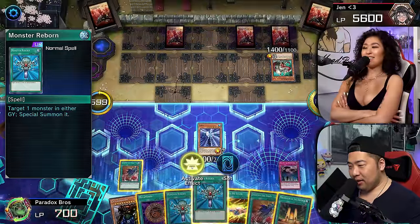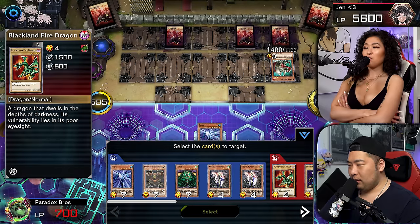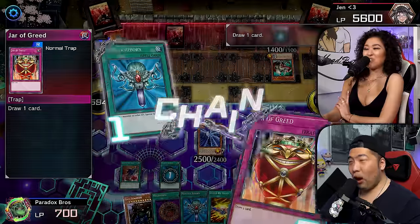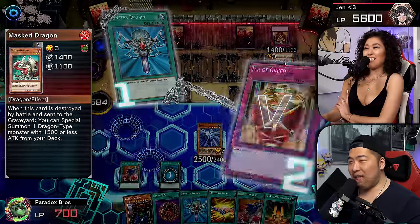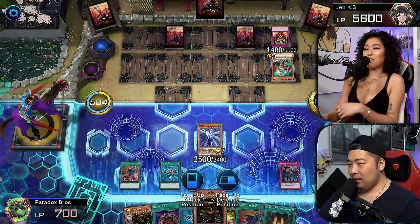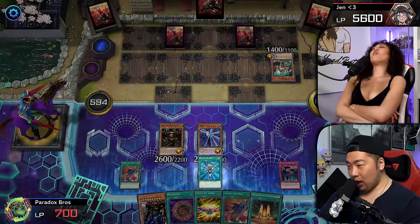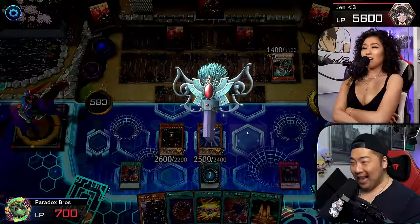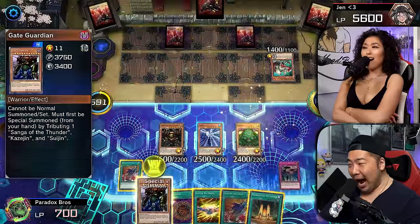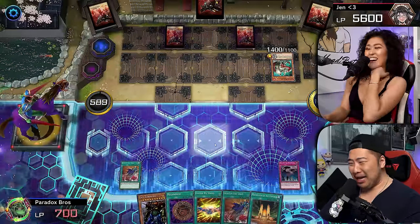Ready for this? Monster Reborn. Now you only have two. Summon Sangha. You're gonna die. Oh don't worry! This masked dragon that you have face up has sealed your fate. I'm gonna summon Sangha. Monster Reborn — to summon the Kaze Jin! There's no way you have Gate Guardian in your hand. Do you have Gate Guardian? And now I am going to tribute Sangha, Kaze Jin, and Sui Jin to summon the Gate Guardian!